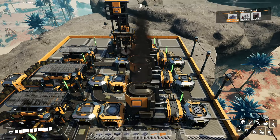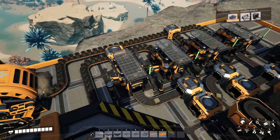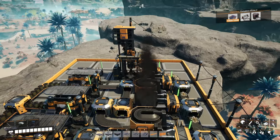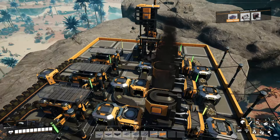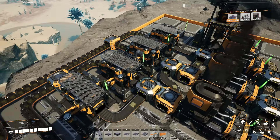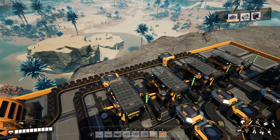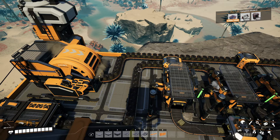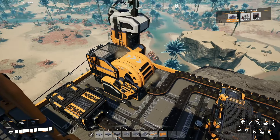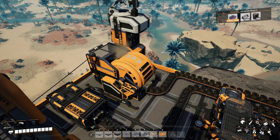A single pure Caterium node will feed three smelters, though you'll need to underclock the last one to 67%, and four constructors making quick wire, with the last one underclocked to 33%. The splitters and mergers here ensure the ingot production is balanced across all constructors. Because of the high production speed of quick wire we actually get two full belts of quick wire output, requiring two mark 2 belts. One belt goes into a storage depot for easy access, and the second belt might as well go into a sink for now — an easy way to get a lot of coupons.